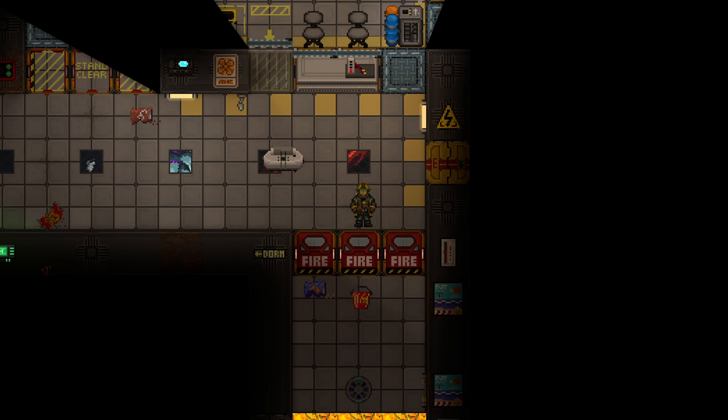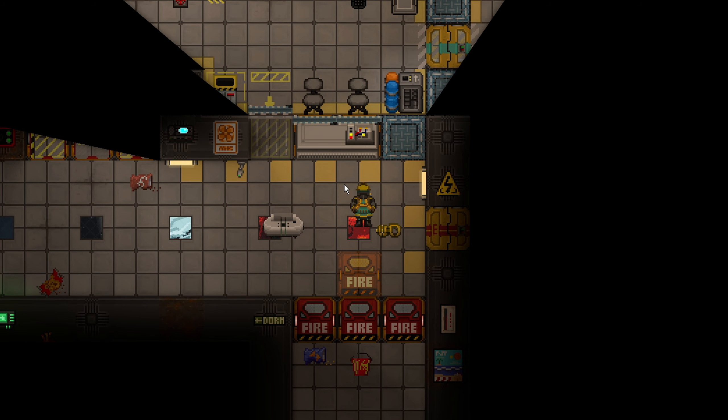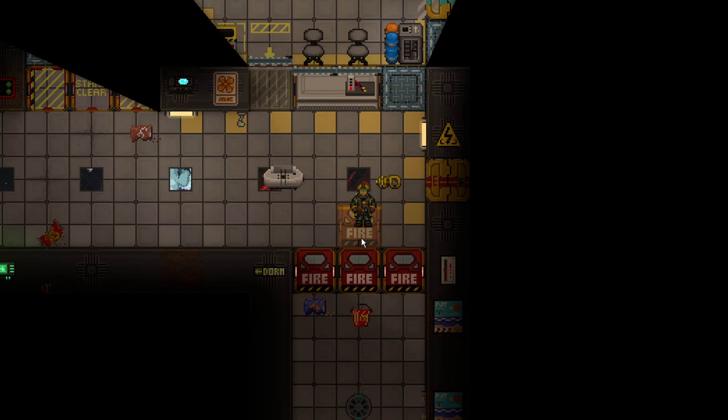Regardless of whether you plan on entering right now or not, you can always take your holofan projector and press Z. Holofan projectors have a battery inside — a power cell. You can charge them. Almost every engineering department in the game will have a cell recharger, so don't be afraid of using batteries. If not, you can always just get extra ones.